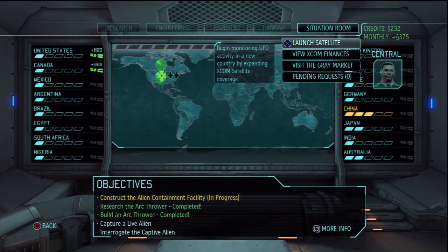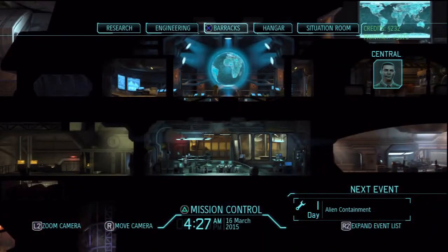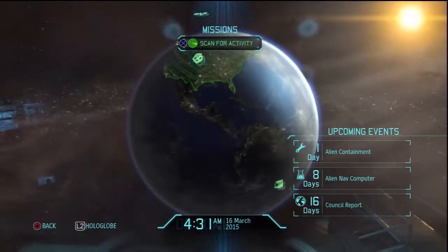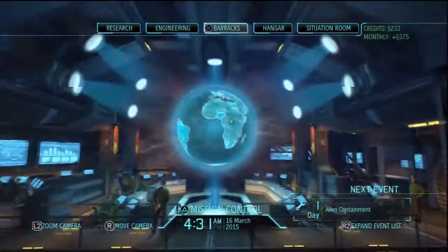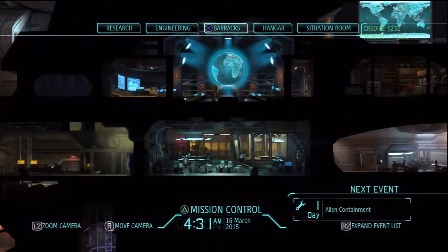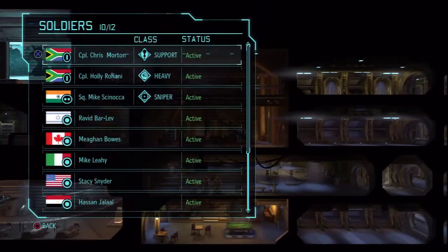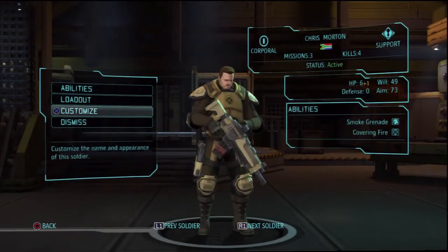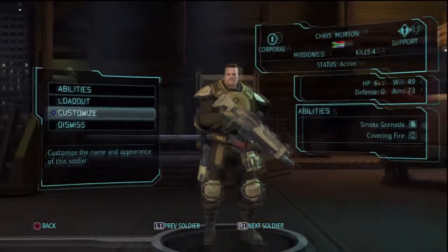We can't have the men bringing back alien body parts, so for the time being we'll go back to Mission Control and see if we can pick up a mission while we're waiting. Actually, we got our Arc Throwers in there, so let's go down to the barracks first and then we'll attach a couple of them. Then we can see if we can capture an alien for ourselves.